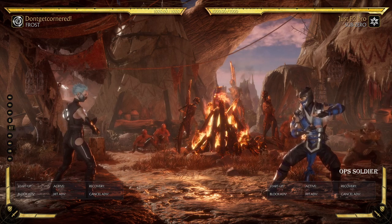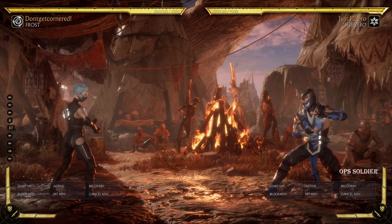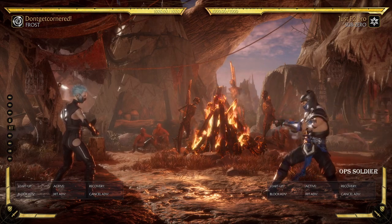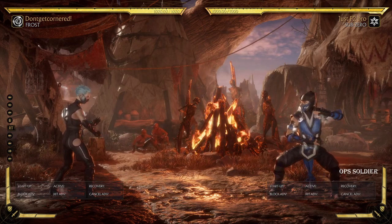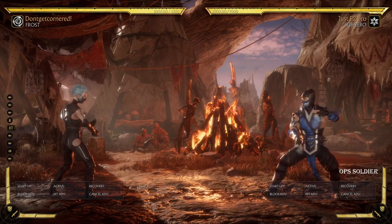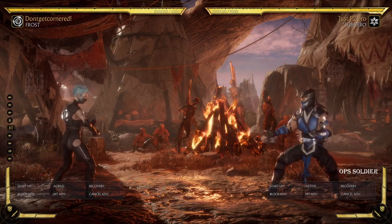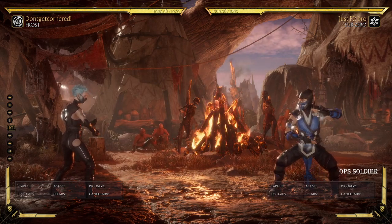The only character I found that does well against him is Noob Saibot, because Noob's slide counters Sub's slide. But the Sub player can just pick ice axe and still win the neutral. People don't understand how good Sub's neutral is — yes, the slide can be punished, but the threat of it keeps everyone on crouch block. There have been times I've been meaty-slided because I forget the slide goes full screen and I lose control of my oki.